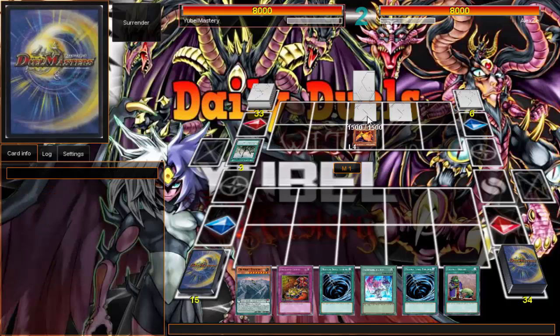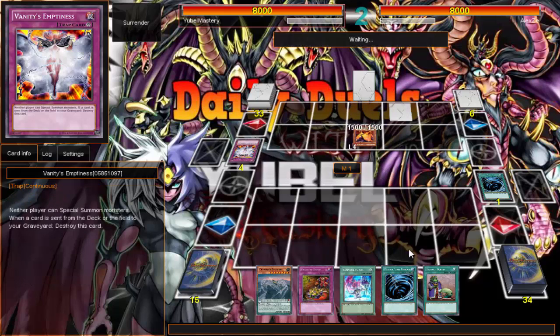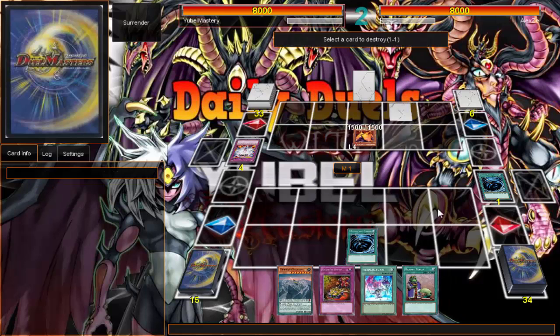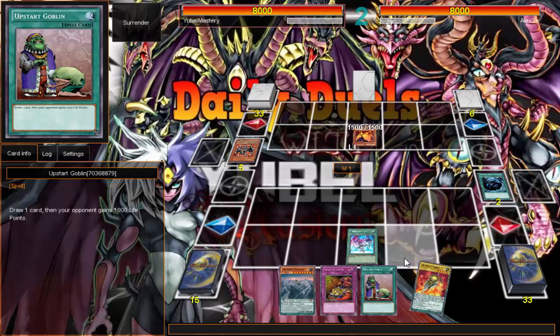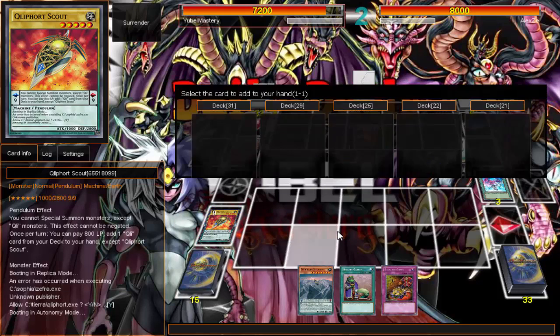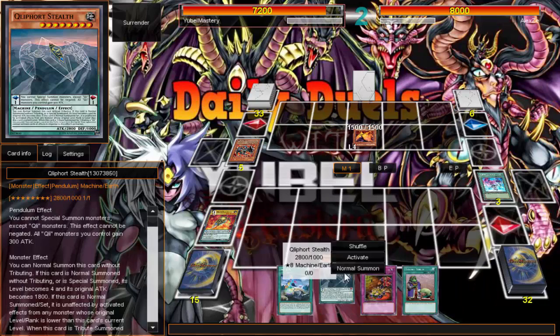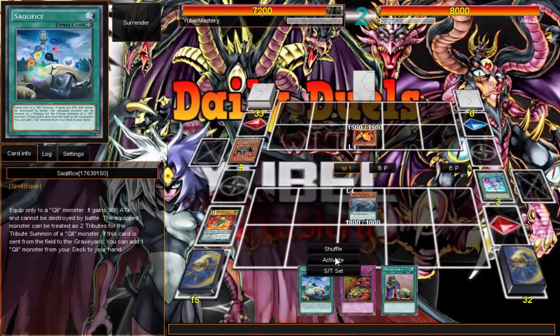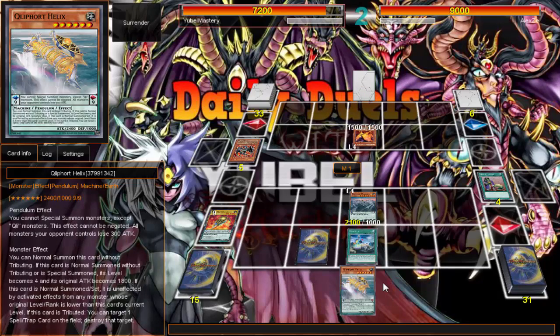I got the double MST, so the blind space isn't great. Clearly he wants to protect his Blazing's Butterspy because he wants to Gemini it — there's Vanity's. I'll activate scout at two, pay 800, get my one sacrifice. I'll normal summon Stealth and equip with sacrifice. It does seem like that kind of hurt consistency — I should have upstarted first before that play.